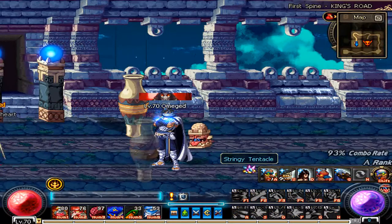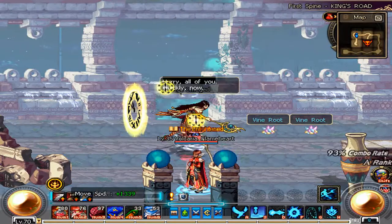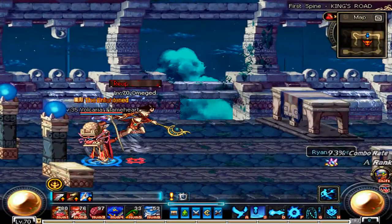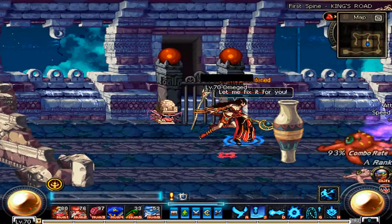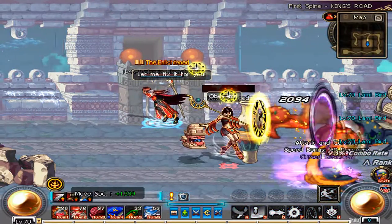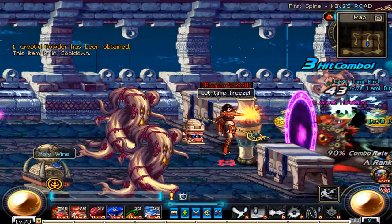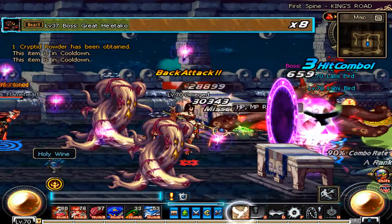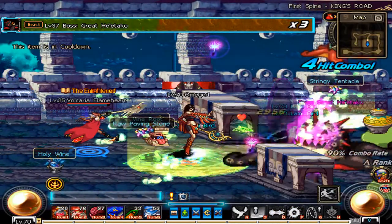The next two skills control time, and it's basically the main use for this type of transformation. On key G, you've got the time ability that actually speeds up your party. It gives you about 100% more attack speed, probably — so it makes you twice as fast for a short amount of time. You pretty much have free range if you want. And this also happens to be your lowest cooldown skill — it will actually cool down faster than your birds will.